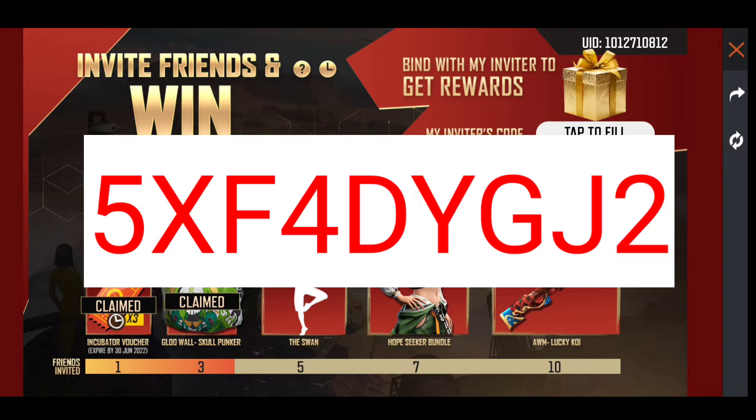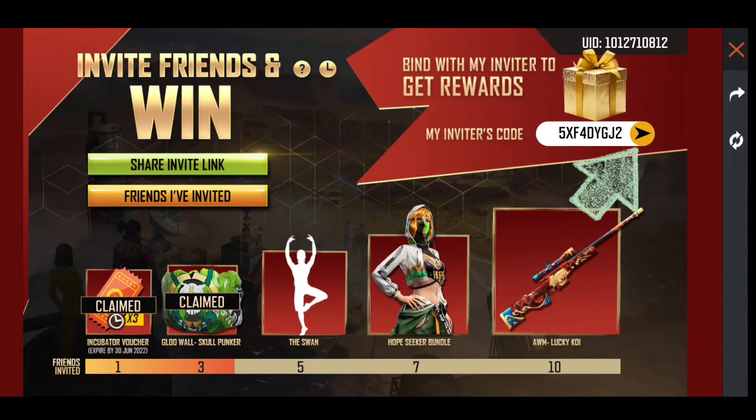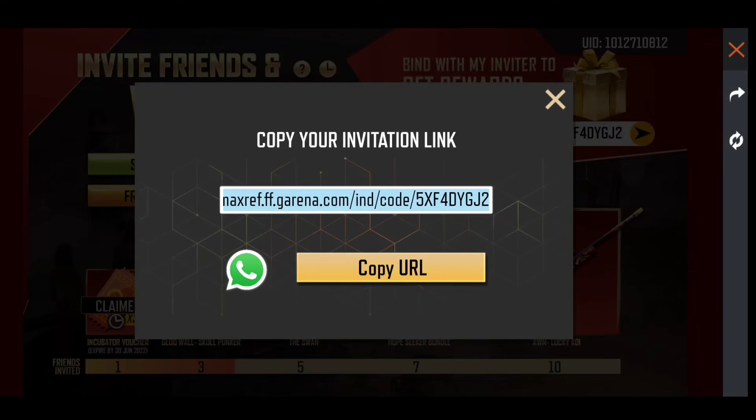To get started, you need to see the code on screen and click on my inviter code, then paste it here. Then click on the arrow button. After that, you will have a shirt screen which you can see on screen. This shirt will be free.